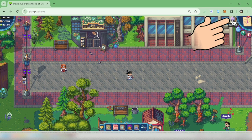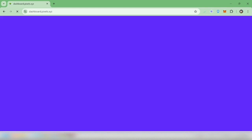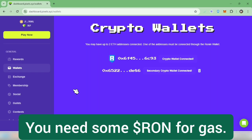Let's go to the dashboard. Click this. Then you will be directed to this site. Scroll down here. Make sure you've connected your Ronin Wallet. You also need some RON tokens to cover for gas fees.